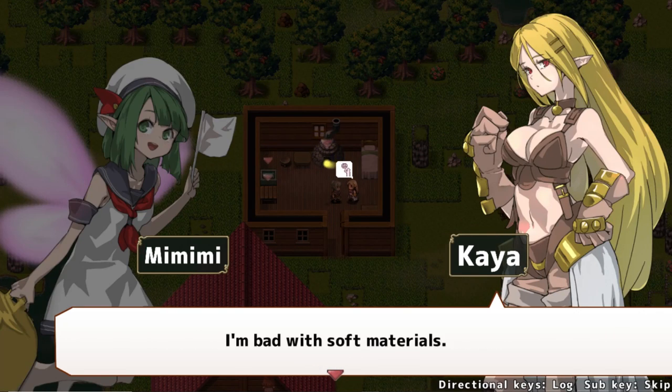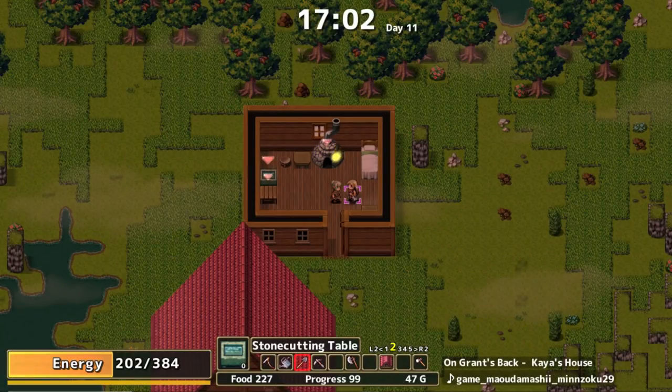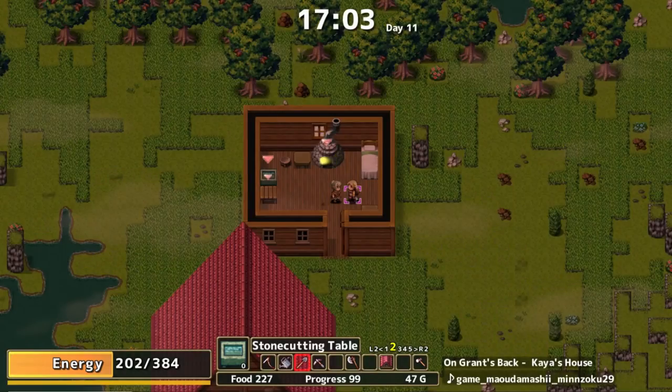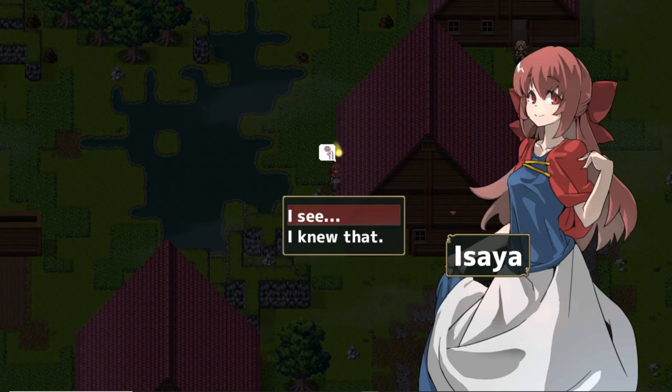Dragonoka gifts us with two options per specialist to invite to live on the island, which tended to be girl or boy — or I should say waifu or random anime dude. So of course I picked the bra-wearing booby blacksmith waifu over generic Fire Emblem-looking dude number one.